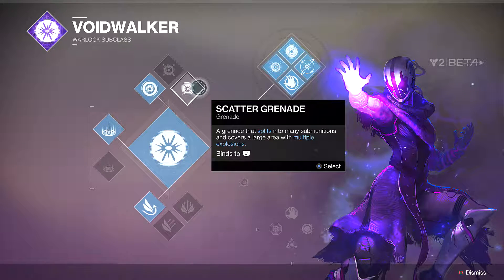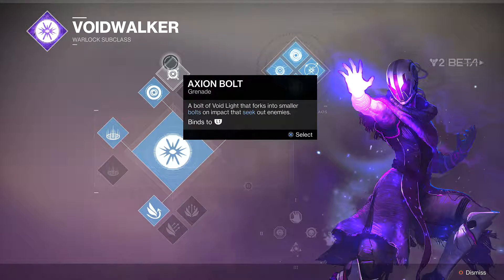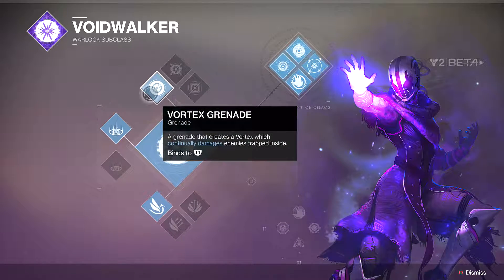The grenade mods are Scatter Grenade — a grenade that splits into many sub-munitions covering a large area with multiple explosions. The second is Axion Bolt, a bolt of Voidlight that forks into smaller bolts on impact and seeks out enemies. The third grenade mod is Vortex Grenade, a grenade that creates a vortex which continuously damages enemies trapped inside.